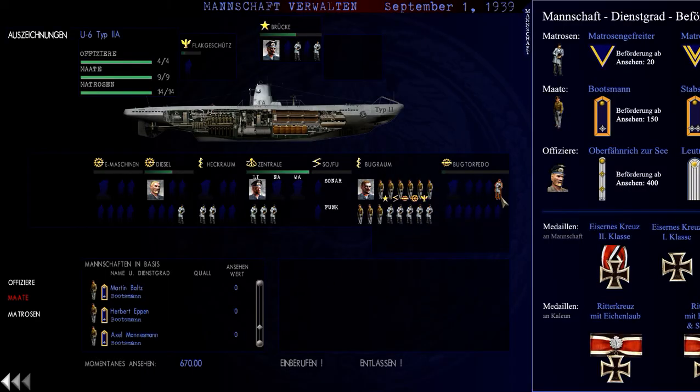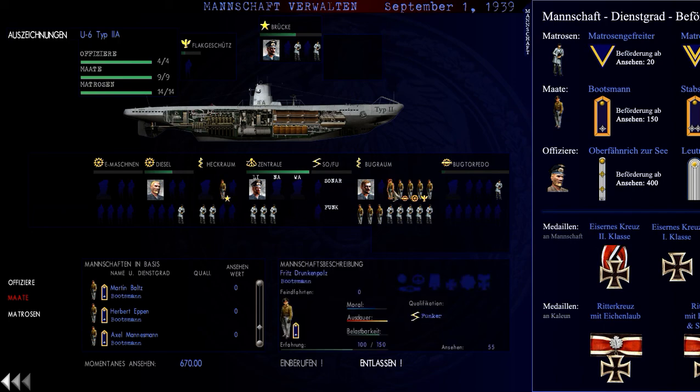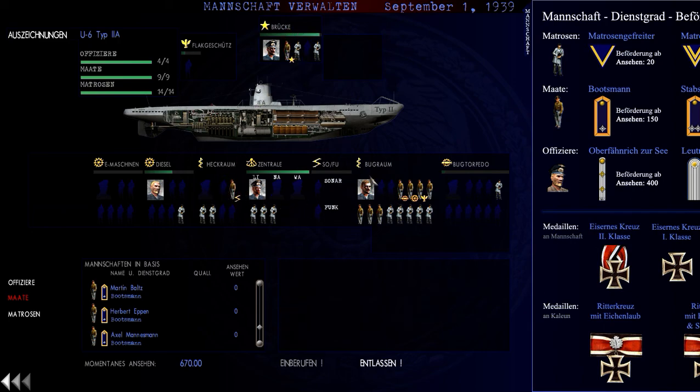Excellent, I think we are all set. I need one crew member in the engine compartment — that seems satisfactory. As for the flag/AA gunner, I usually do not seek to fight aircraft.